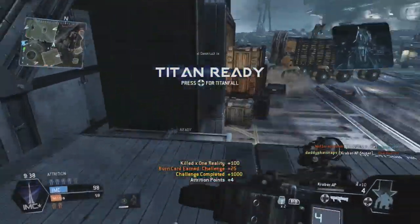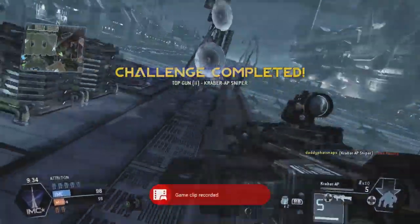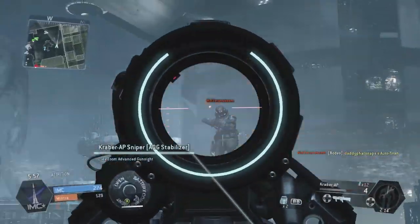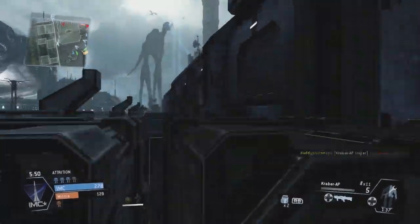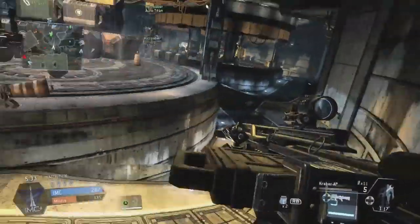First on the list is cloak. Although I consider this my stealthy Kraber loadout, you will notice that I am constantly moving and relocating. The key to using cloak successfully with the Kraber is positioning and observation. You want to get close to your opponent but not draw too much attention. Stick to the outsides of the map and use your parkour abilities to relocate into view of high traffic areas.